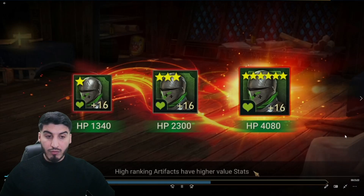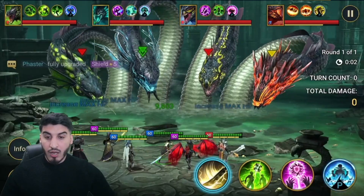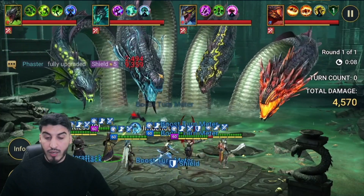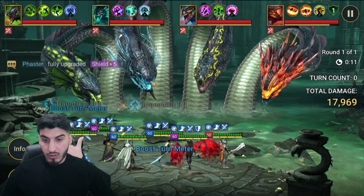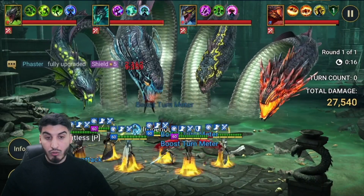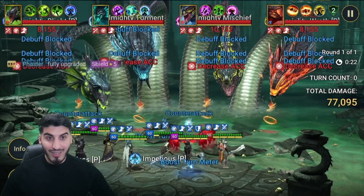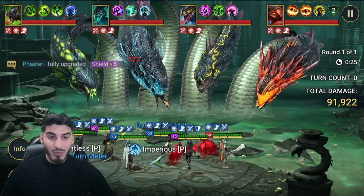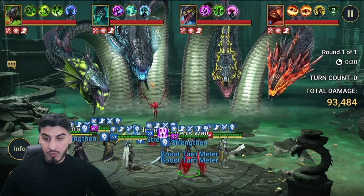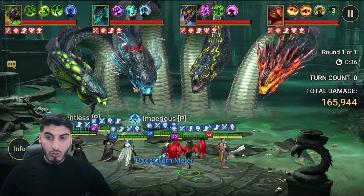We do have a lot of turn meter fill — we just keep filling our turn meters and taking turns. We have increased accuracy and increased speed from Kimmy, so we go ahead and take two turns before Hydra even gets a turn. My Lady is going to decrease defense and weaken, and then she'll cycle back around again and do the block buffs on the Wrath head. Once we get block buffs on the Wrath head, he won't get the poison cloud, so we'll be able to get as much damage as possible on him.